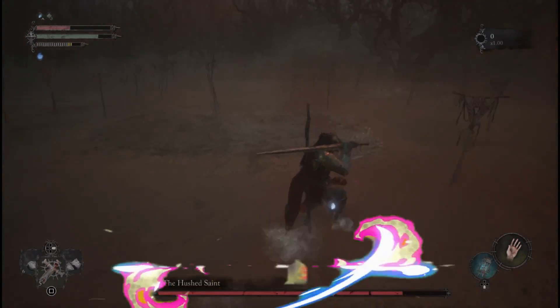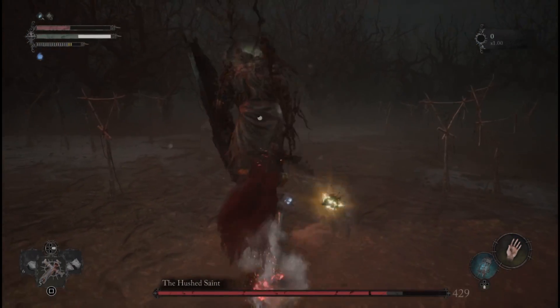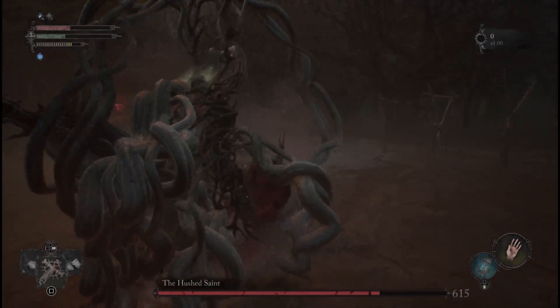Sometimes he might do a surprise attack where he just goes underwater and then jumps up, but that's quite rare. Otherwise he is just doing his normal slow attacks.